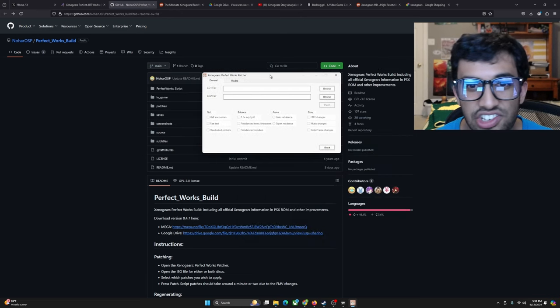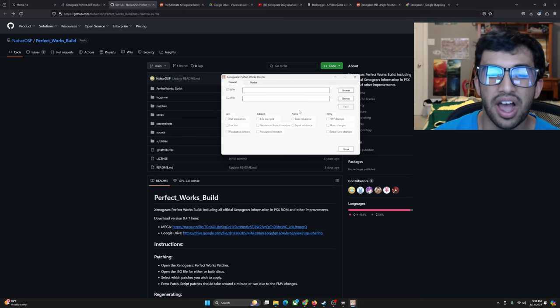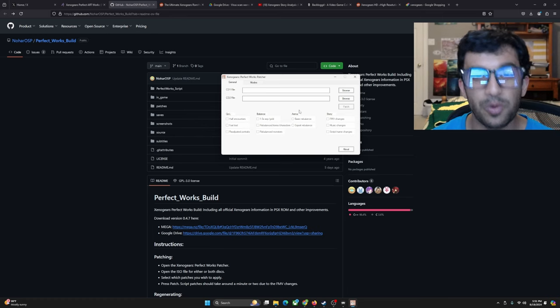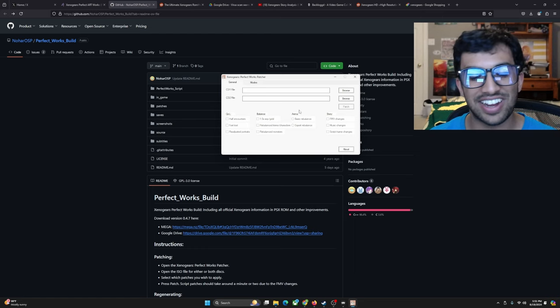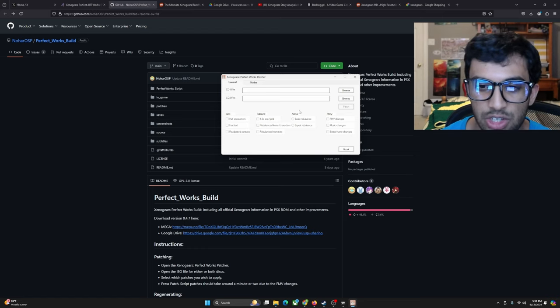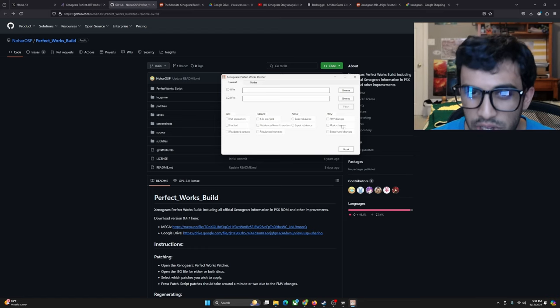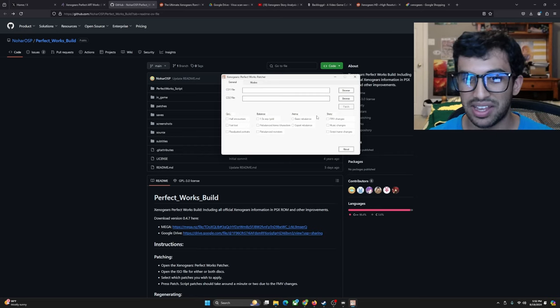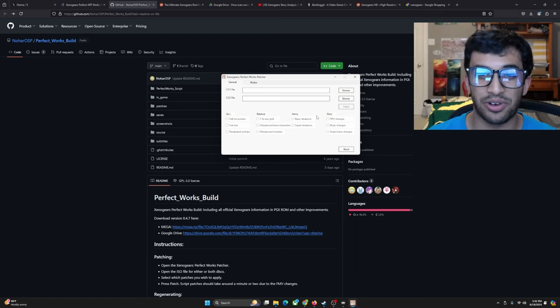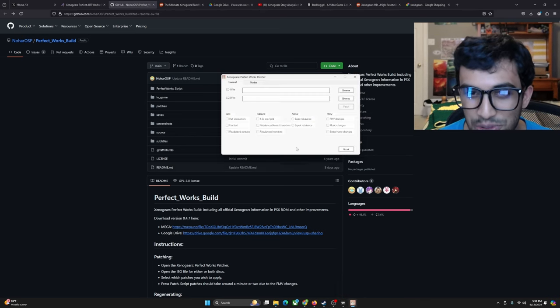Music changes is under Story. What this means is Xenogears reused a lot of songs — its OST isn't as long as something like Final Fantasy 7 or 9 or even Chrono Trigger. There are some songs and moments that don't fit particular parts of the game. What this earlier version did is switch some songs around so the mood fits better with an appropriate song. However, there is a reason it's not in 0.4.7: around the halfway point of Disc 1, a song called Blue Traveler caused the game to freeze because the music changes tick was on, and I just couldn't continue.